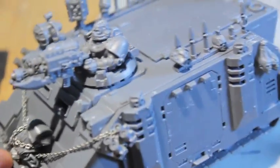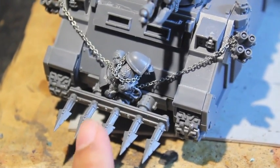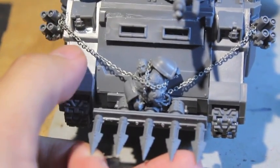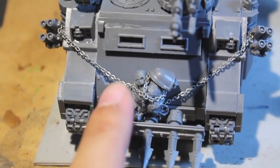My squad is going to be rushing in pell-mell, trying to get to grips with the enemy, so I decided to put a plow on the front to help it get over dangerous terrain. I used some Gale Force 9 chain and an extra torso.